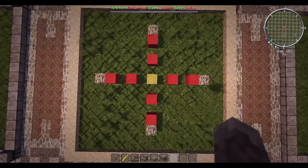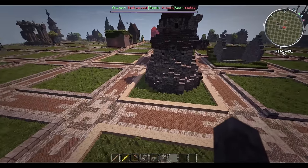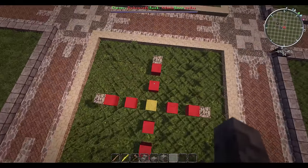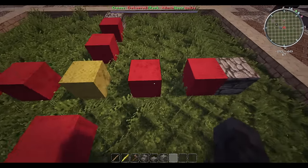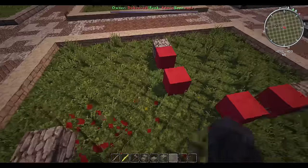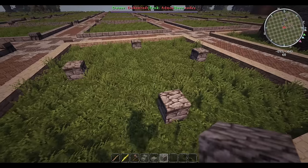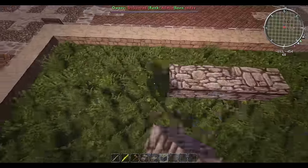So without further ado let's get started. Our first order of business is to build your foundation. As you can see the axes are all five blocks away from the center, so if you take any block and go one block out on each side, that will give you your shape - it's five across, not too big. If you get caught up, just pause the video and catch up.